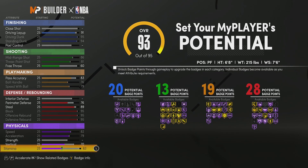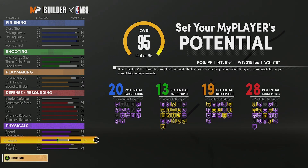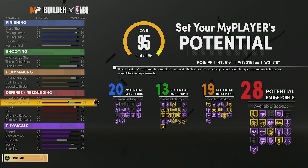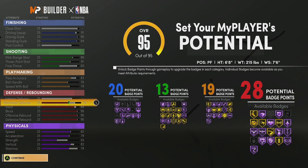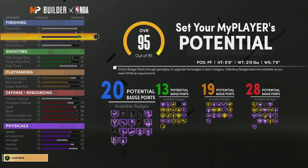We're going to max the speed and acceleration, and for stamina we're going to put it at a 79 with the vertical at an 82 so you can jump — especially if you feel undersized, you want that vertical. Strength we're going to put at a 55 so you don't get bullied down in the paint if you have to guard a post scorer. If you're someone who believes interior defense doesn't matter, this is the build for you — you'll have perimeter clamps, speed, shooting, and 20 finishing badges.